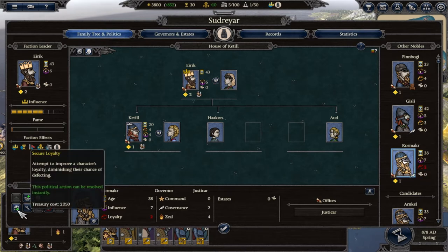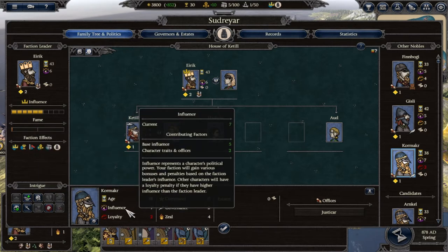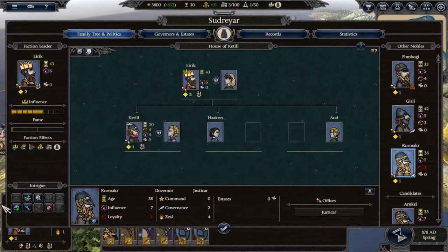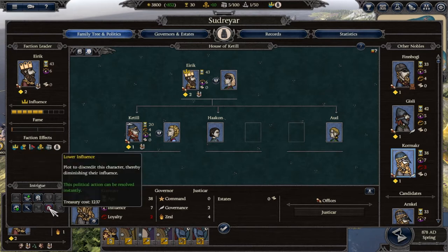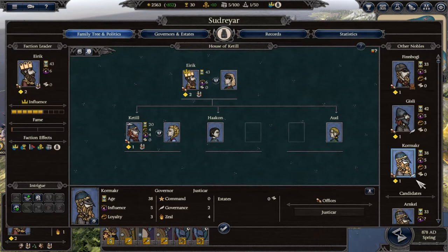To deal with Cormac's loyalty problem, I spend a smaller amount to whisper against him rather than the full 2,000 to bribe him. This reduces his influence by 2, dropping him to 5 while Eric remains at 6. By doing that his loyalty has actually improved and we've sorted that out — nice and easy.